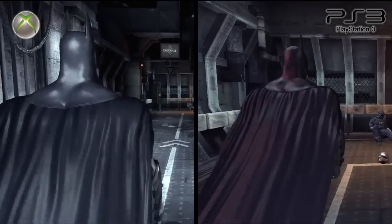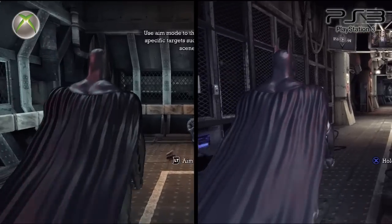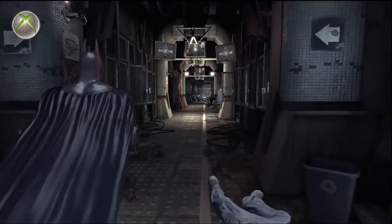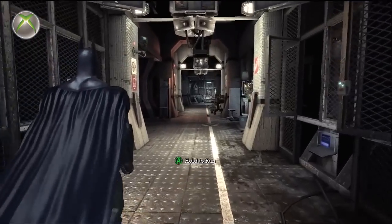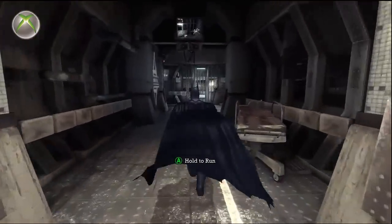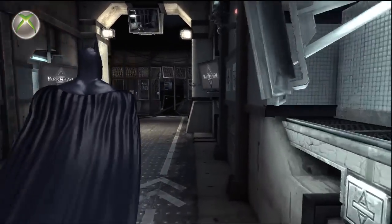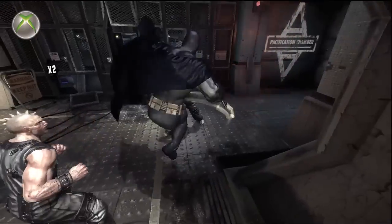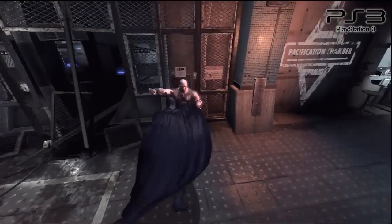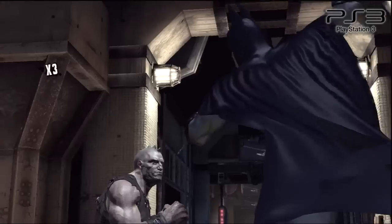The first game we're looking at is one of my favorite games of last fall, Rocksteady Studios' surprise hit Batman: Arkham Asylum. If you've played Arkham Asylum, you know that it looks great on all platforms. But are there graphical and performance differences between the Xbox 360 and PS3 versions? At a quick glance you won't notice much difference, but when taking a closer look we notice that the Xbox 360 version has slightly better anti-aliasing, which softens some of the rougher edges. Apart from that, the games look almost identical.